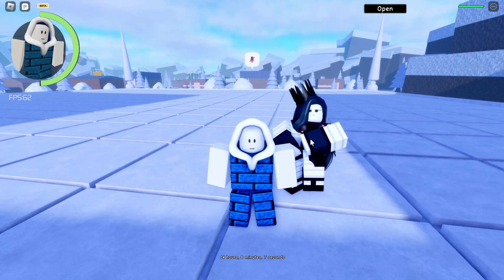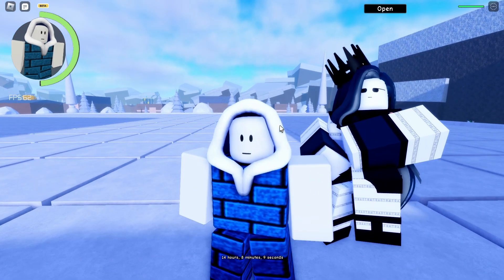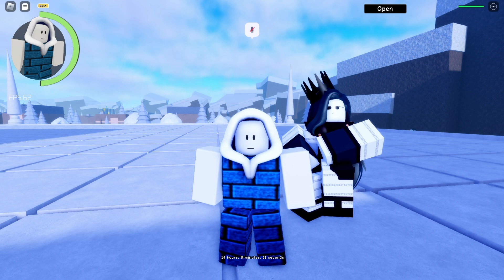You can also press Z for stand jump, hold X to block, and C for rolling. That's pretty much everything — nothing more. Thanks for watching and maybe see you again in the next video. Bye!